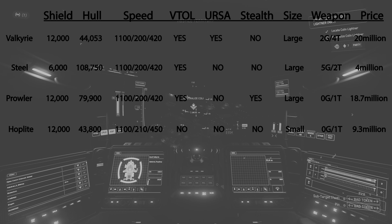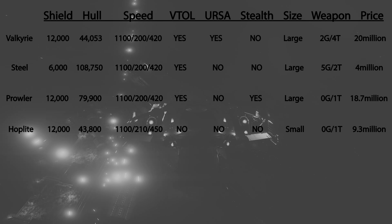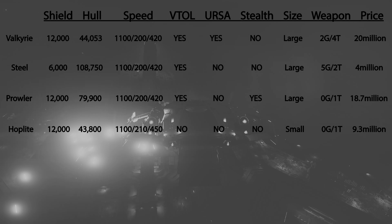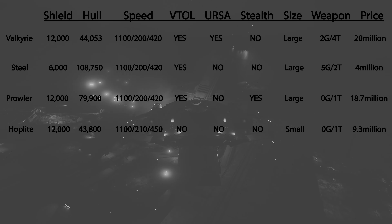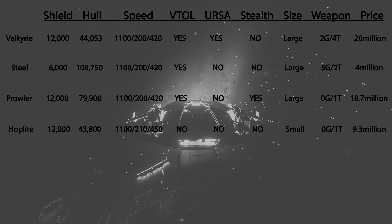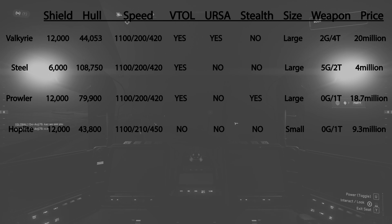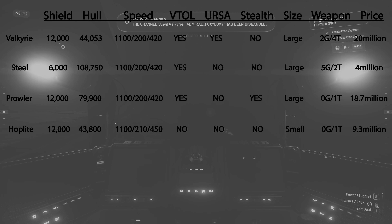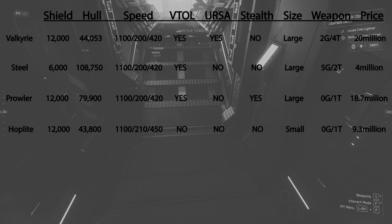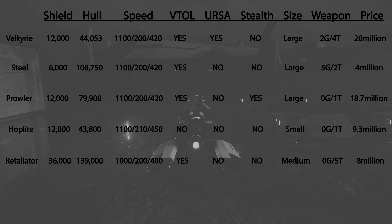The fourth dropship is the Vanguard Hoplite. It has 2 size-2 shields with a total shield strength of 12,000, and hull HP of 43,800. Maximum nav speed is 1,100 meters per second. SCM speed is 210 meters per second and SCM boost speed forward is 450 meters per second. It does not have VTOL, cannot fit a Ursa, is not a stealth dropship, and the drop party size is small. It has 1 turret. We will not be testing this in-game. The Vanguard Hoplite sells for 9.3 million AUEC.